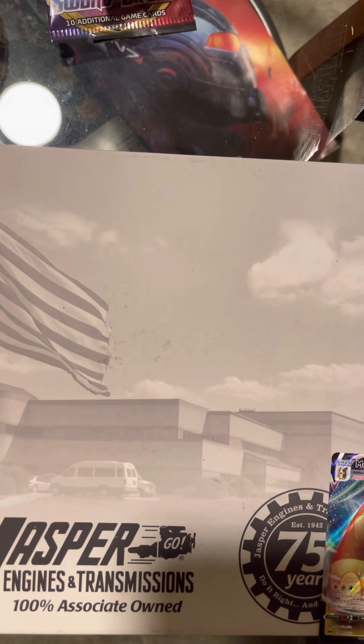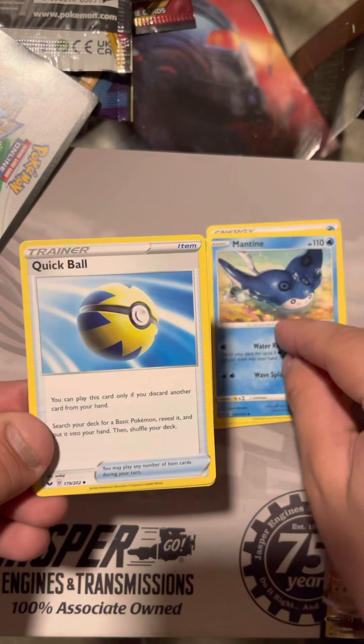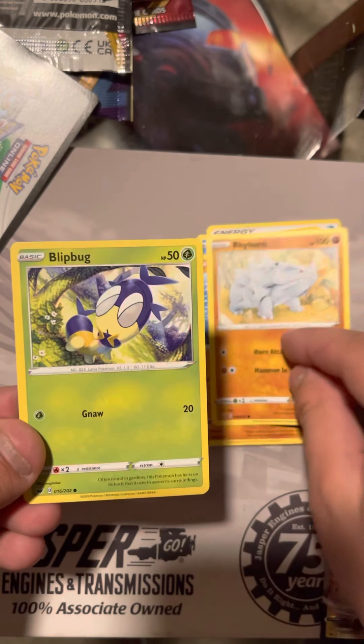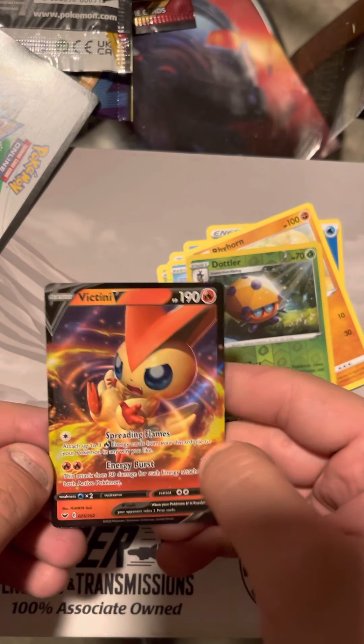Fifth and final pack. We got a Water Energy, Dotler, Mantine, Quick Ball — this is a beautiful Gold Beam — Calabapus, Rhyhorn, Blit Bug, Chuddle, a Reverse Holo Dotler, and another Victini V. I think that's two of them I've pulled now. The more the merrier.